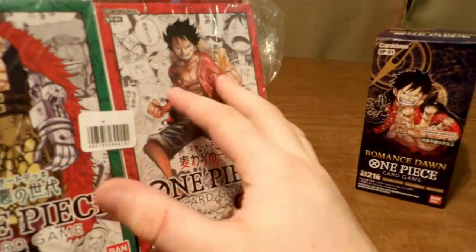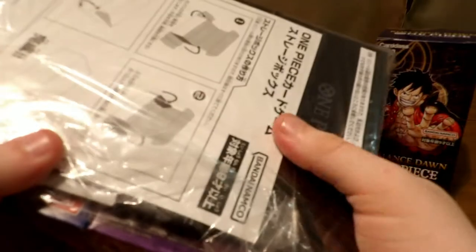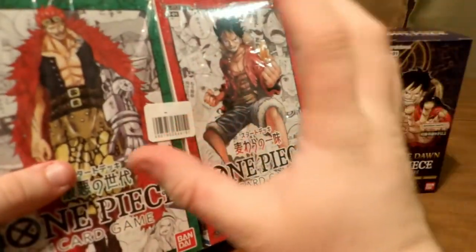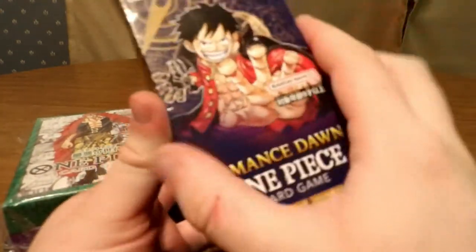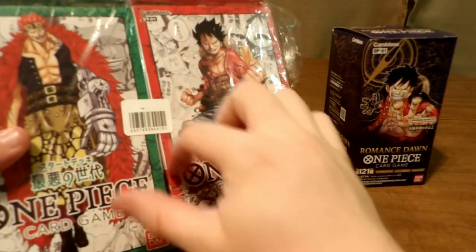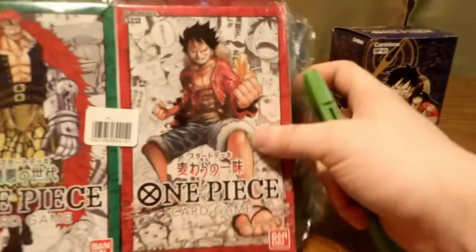I ordered a special four-pack bundle for the starter decks and it comes with a special storage box. I also got a booster box for Set One. I was not expecting the starter deck boxes to be absolutely massive — they're a good third bigger than the booster box. I just want normal size cards, but I guess we'll find out.